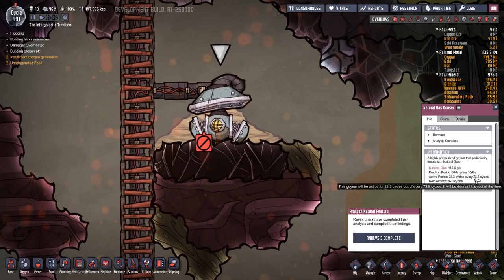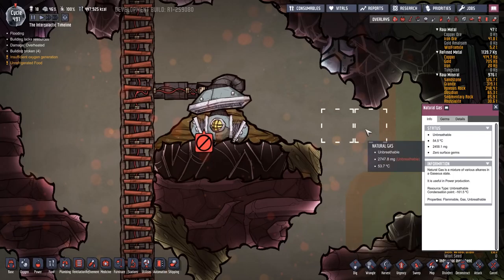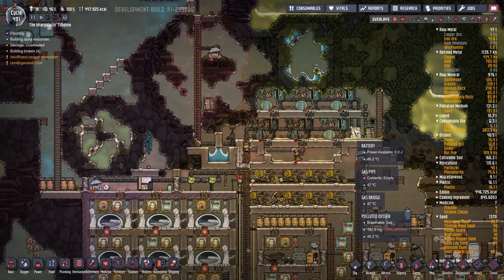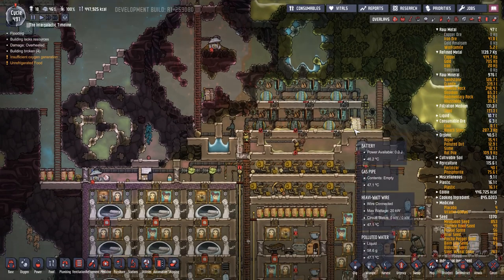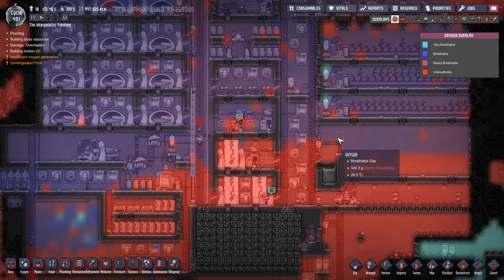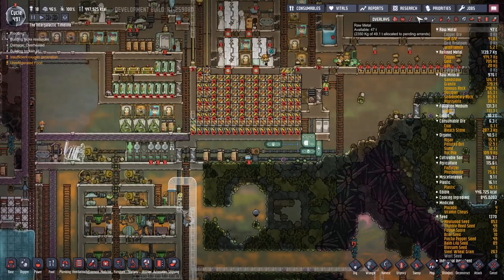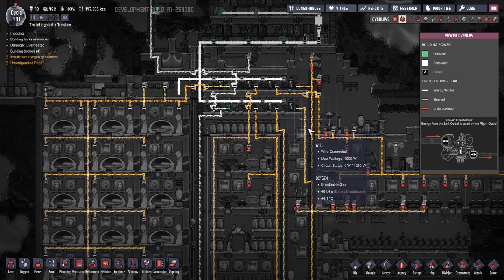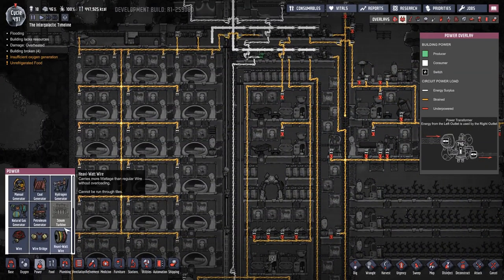For every cycle — I don't know how many seconds we are in a cycle — but it says 115.6 grams a second. Basically we are now no longer able to run our base off of this lovely power thing that we set up here, which is a bit of a bummer. Because we're running out of oxygen — nothing down here is working. So what do we do? What other power options do we have available?